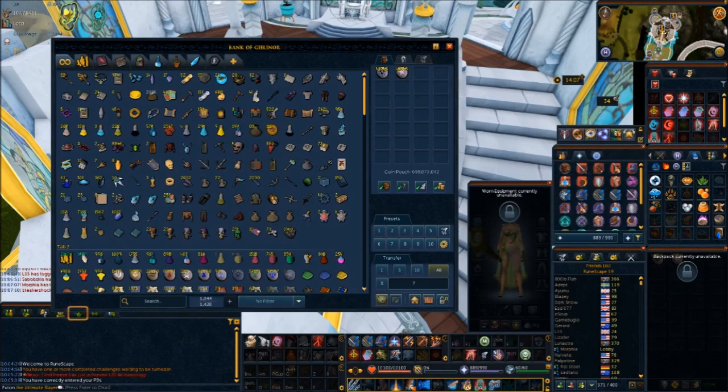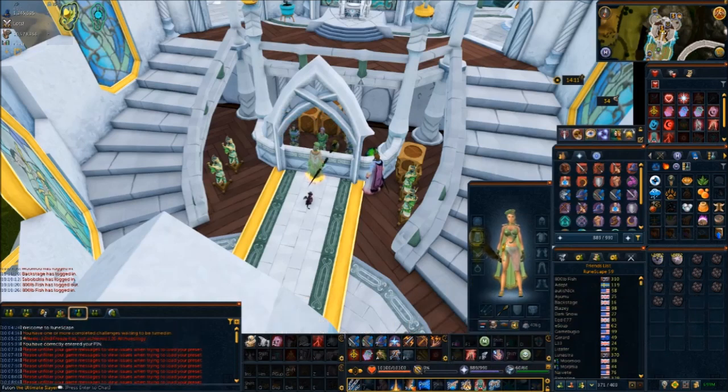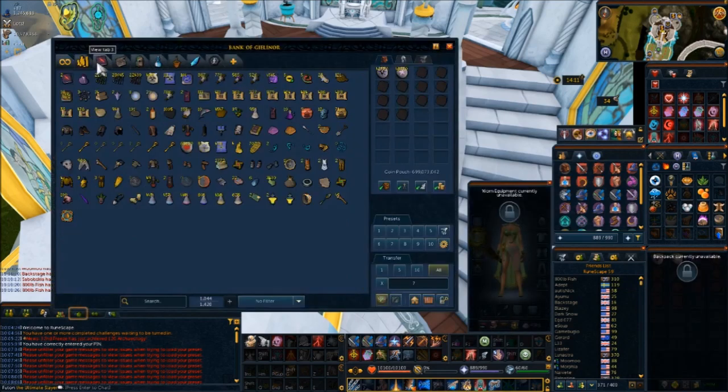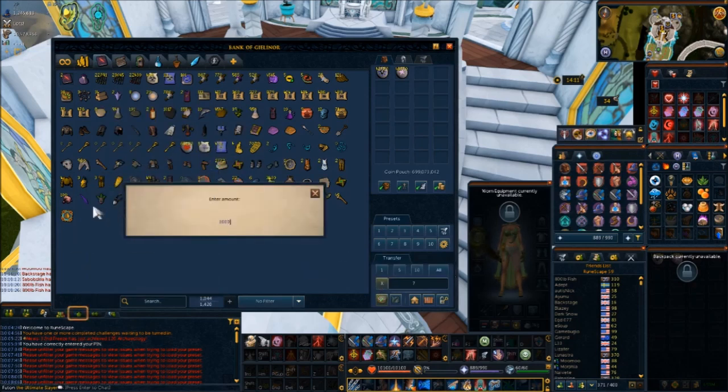In literally six minutes I just tanned 1000 leather. This spell is incredibly fast — you click it, boom, done. In literally six minutes I tanned 1000 dragon leather, which is quite mental.